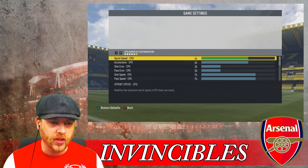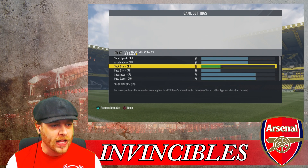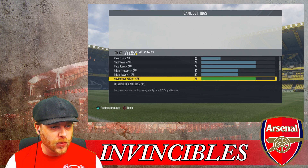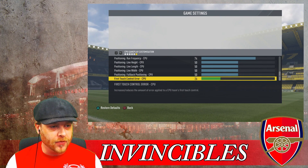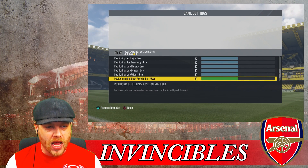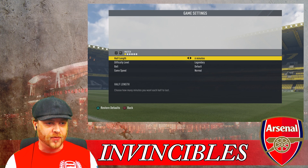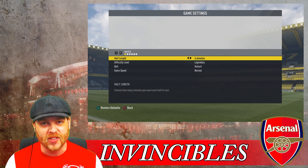This is the slider setup for the Chelsea encounter. Sprint speed and acceleration up to 64. Shot error and pass error down to 26. Shot speed and pass speed at 74. Goalkeeper ability, marking and run frequency at 74, and first touch control error down at 26. Our only slider changes are injuries and we are on Legendary. I don't know how we've got this far — it's absolutely ridiculous. Two weeks until FIFA 18. Let's get into this game against Chelsea and see if we can do this Invincibles challenge.